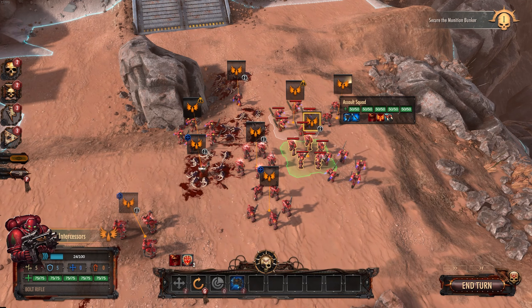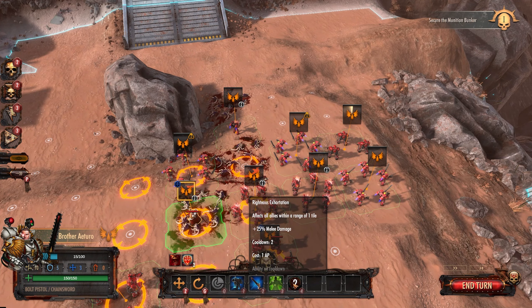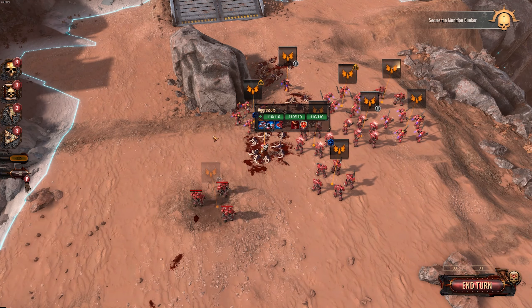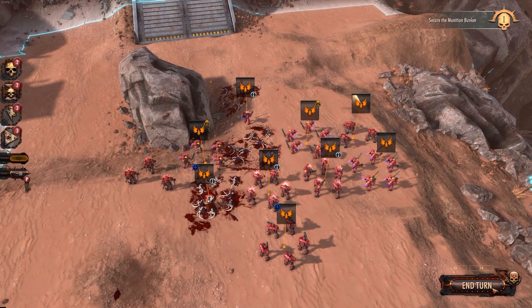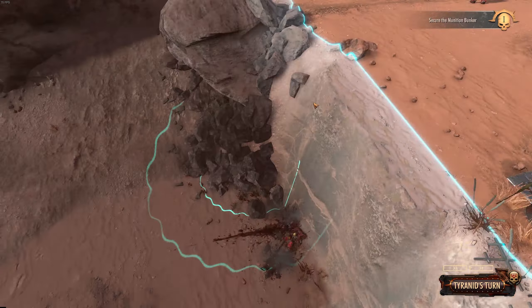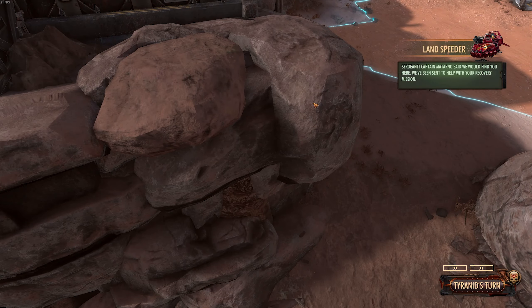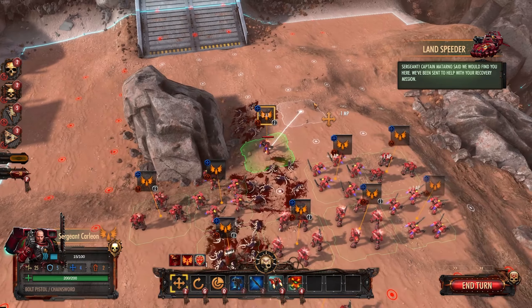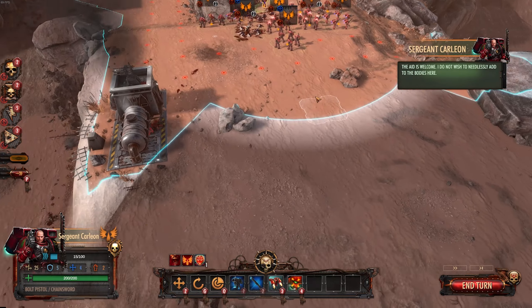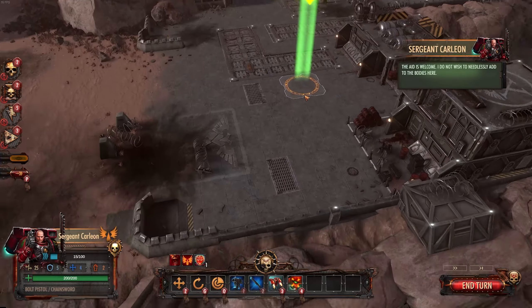You guys push up there and spend your AP. Our Apothecary can also move up — it'd be great to also heal. Now that I know it's AOE, it'd be very good to keep an eye on that. Push these guys up to cover that flank. I assume it's mainly just pushing up that position up here. Oh — coming in on our left-hand side? And behind us? Are we going to be surrounded, or are we going to kind of wrap around? He's over here — we need to get there. Secure the bunker — okay, we can do that.